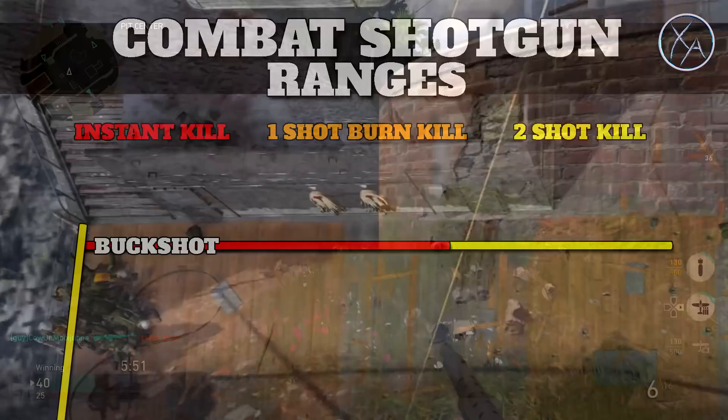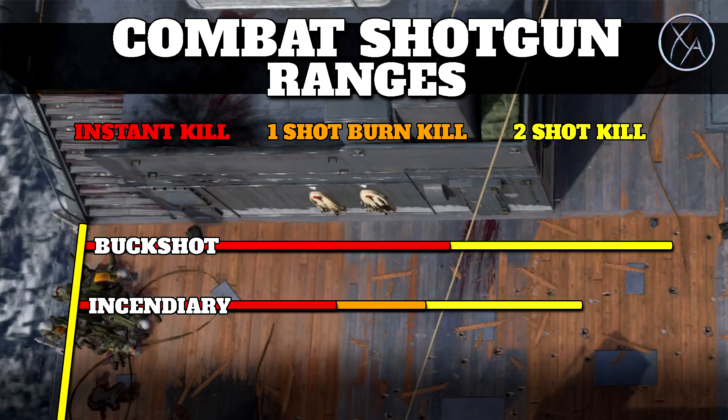Here's what the range reduction looks like with the incendiary shells. The red portion of the bar is still your instant one-hit kill potential — the moment you pull the trigger, they drop dead instantly, they don't burn afterwards. The orange part in the middle is your one-shot burn potential: you still only need one shot to get the kill, but they're not going to die instantly — they'll be burning to death within a couple of seconds. Finally, the yellow part of the bar is your maximum two-shot kill range, and as you can see that is noticeably reduced compared to the regular shotgun shells.